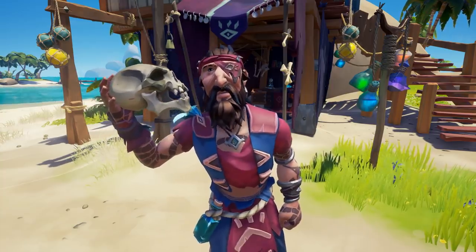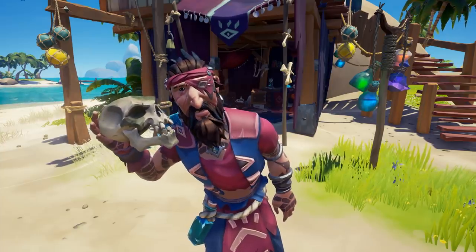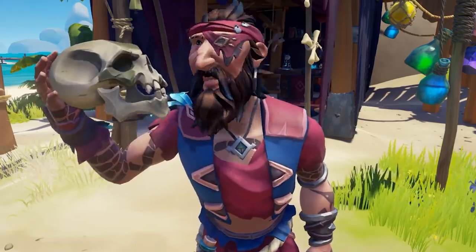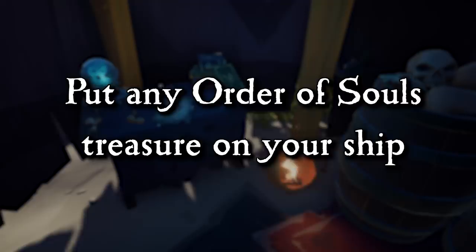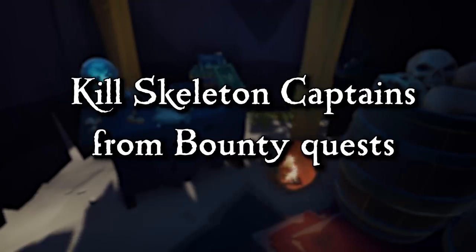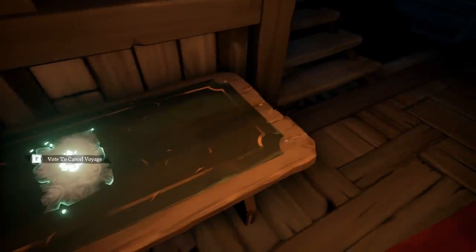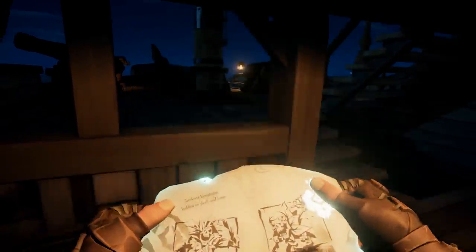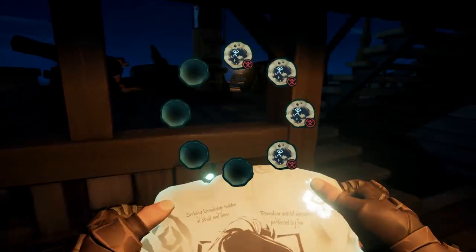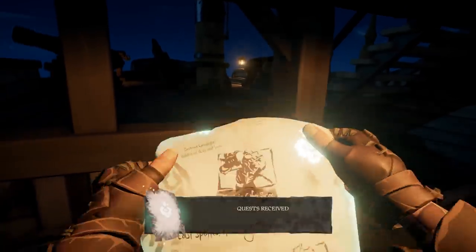The next trading company is the Order of Souls — who doesn't like creepy skulls whispering sweet nothings into your ears? To rank this emissary up, you want to pick up any Order of Souls-specific treasure, put any Order of Souls treasure on your ship, kill skeleton captains from bounty quests, or defeat emergent skeleton captains. The best voyage for Order of Souls will be one that has multiple maps with lots of skeleton captains. Not only will you get progression for killing the captains, but you also get progression for picking up skulls and putting them on your ship.